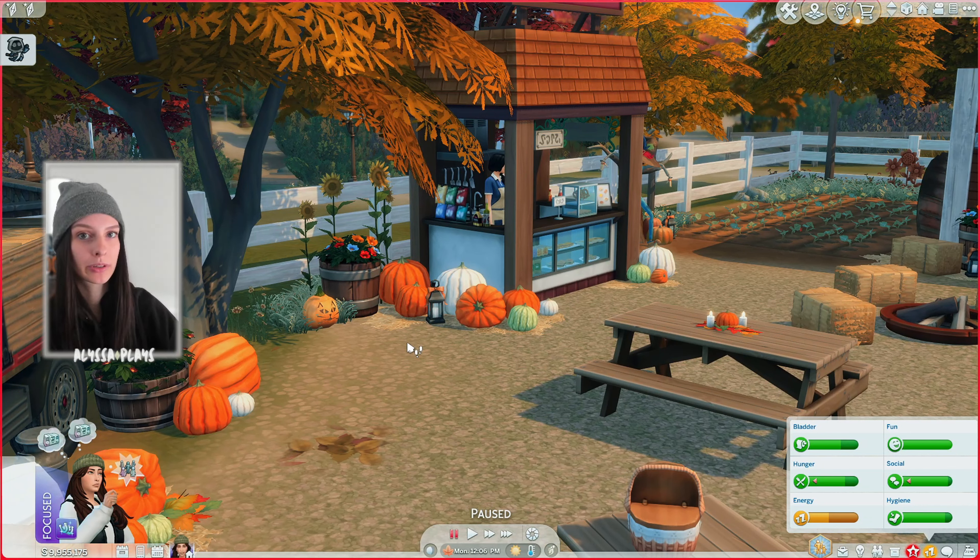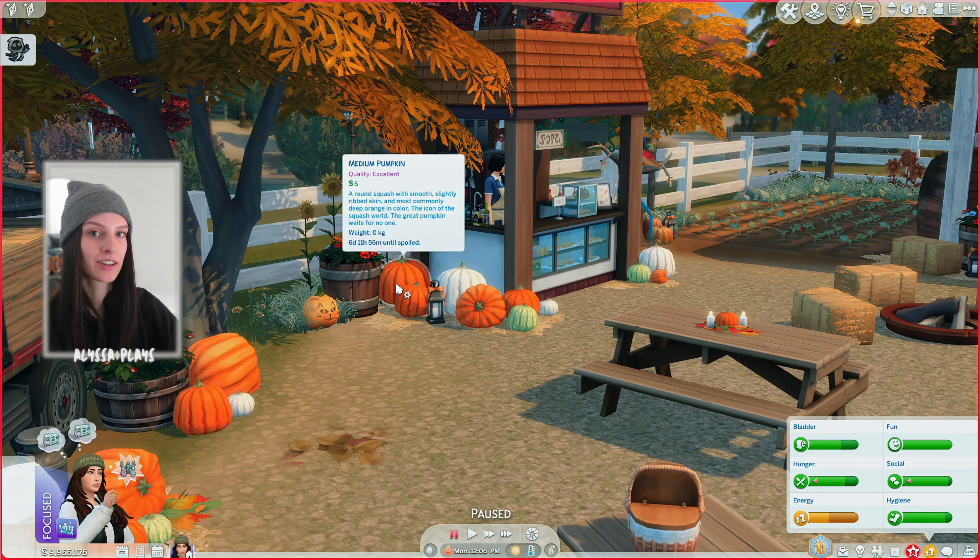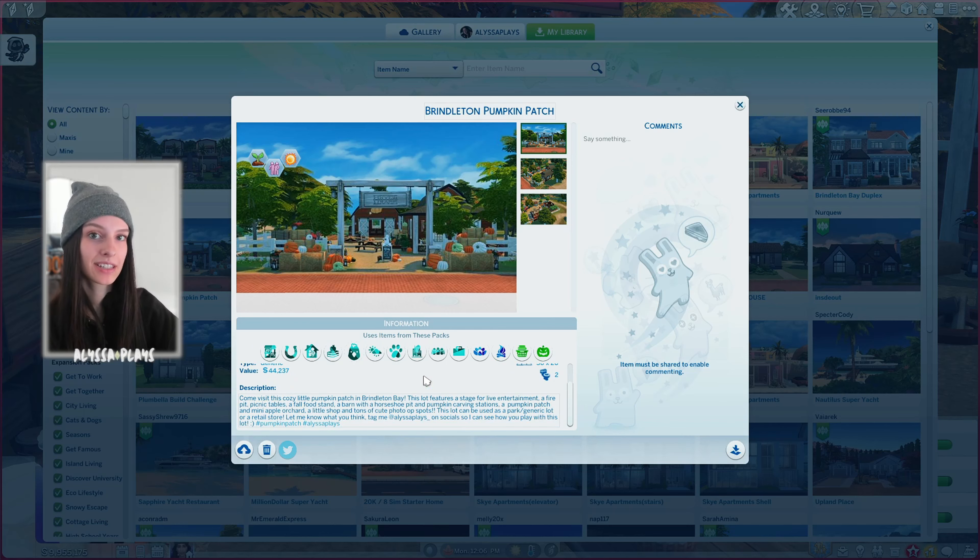The second important point: these pumpkins are all going to spoil. I would not place the lot until fall when you're ready to use it, because otherwise your sims are going to come into a lot full of spoiled pumpkins. And the third thing — you definitely need Cottage Living and Horse Ranch to use the lot. Those are where all the pumpkins, hay bales, the truck, and the entry sign came from. A lot of the main details were placed using those packs.